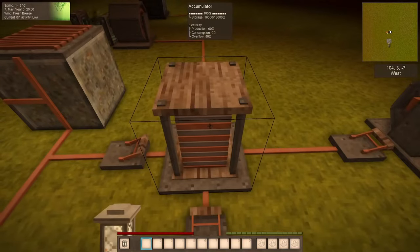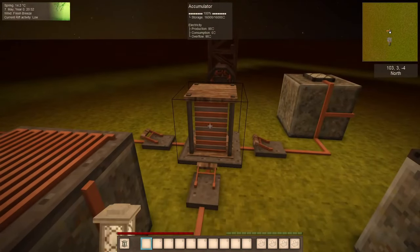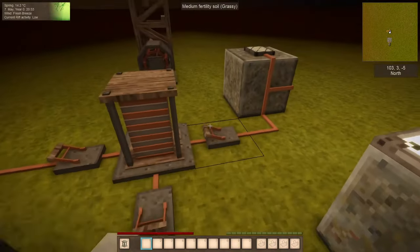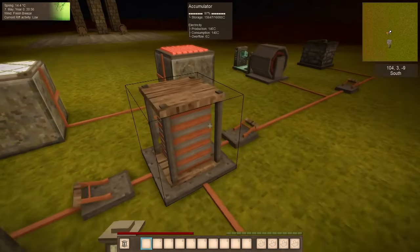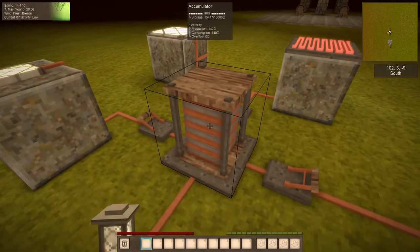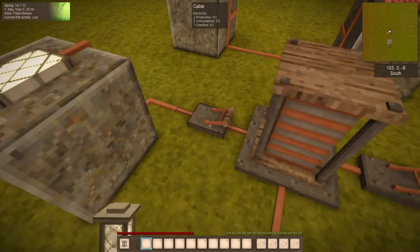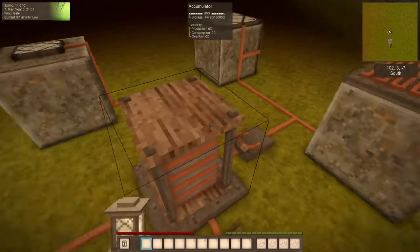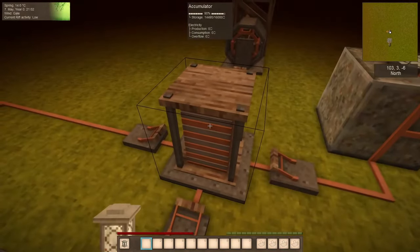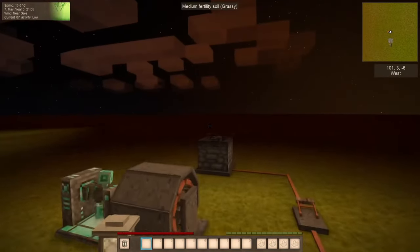Then we have accumulators, which are the most basic thing to store energy. So if we start using a lot of energy, this accumulator will start getting discharged. It's not about storing too much power — it's basically like a UPS unit, making the power more reliable to use.